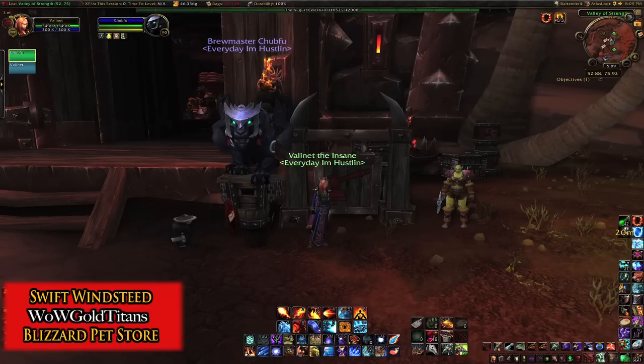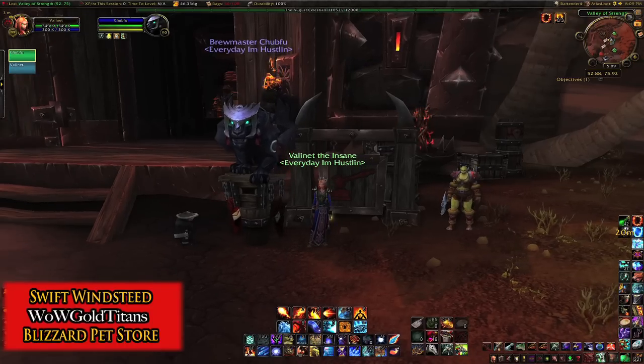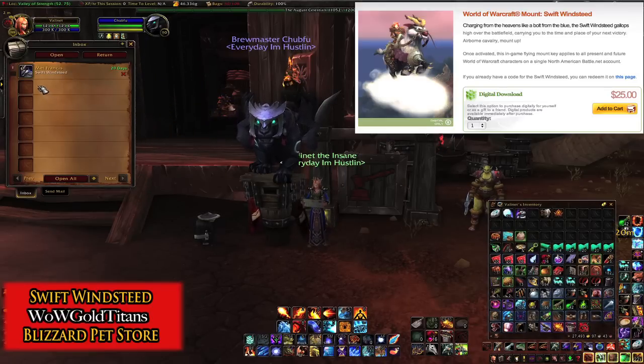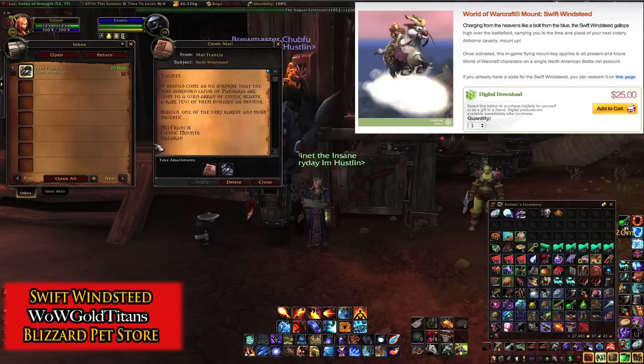As you can see from this mailbox that Aeon is standing on, you have to go there to get it. This is from Mae Francis, the Swift Windsteed. It should come as no surprise that the mist-shrouded lands of Pandaria are host to a wild array of exotic beasts, a rare few of them suitable as mounts. Behold, one of the very rarest and most majestic.